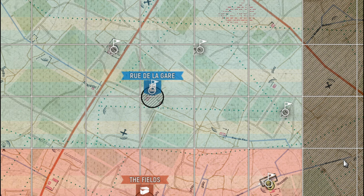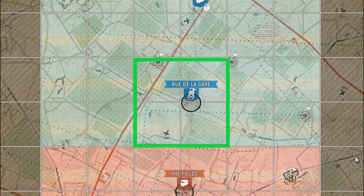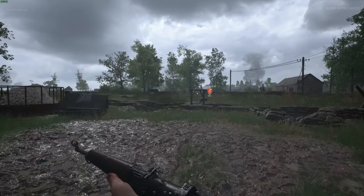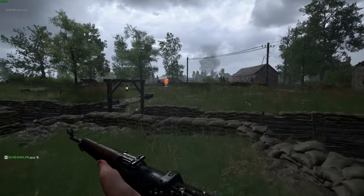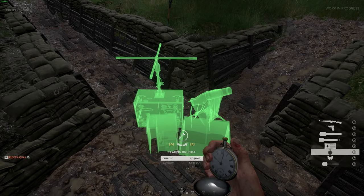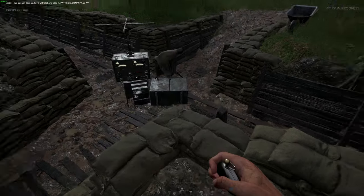One mistake defenders make is to only defend the strong point — the hashed circle. Do not do this. You need to defend the four squares where the point is in, but actually you need to defend the entire sector the point is in. When you see the enemy pushing from a certain direction, don't just sit in the strong point — push out and take out their spawn points. That is how you defend in Hell Let Loose: stop the enemy from spawning in. If you don't take out their spawns, they will overrun you.